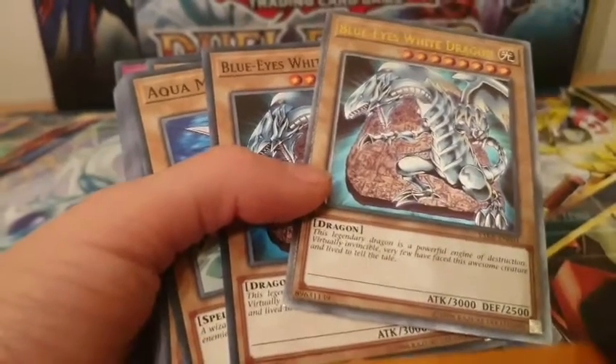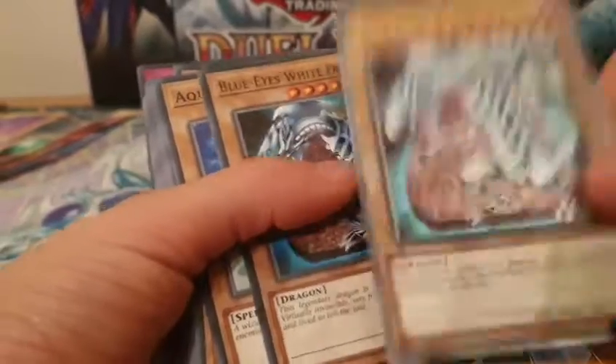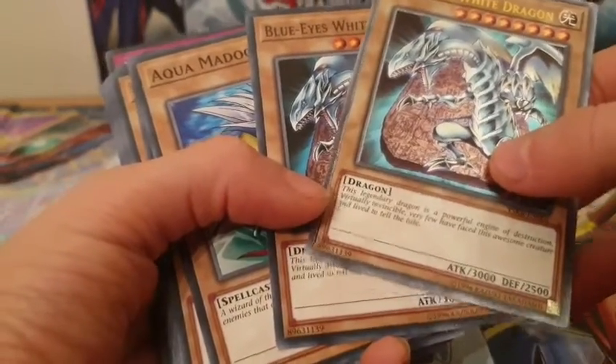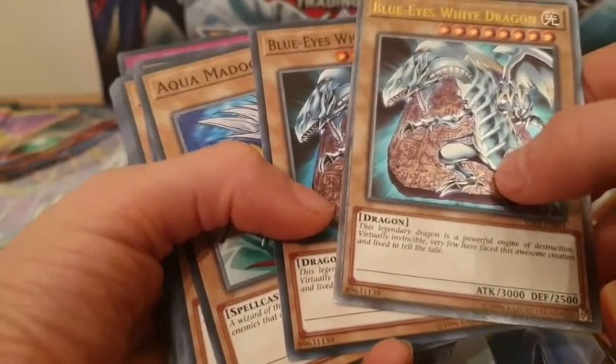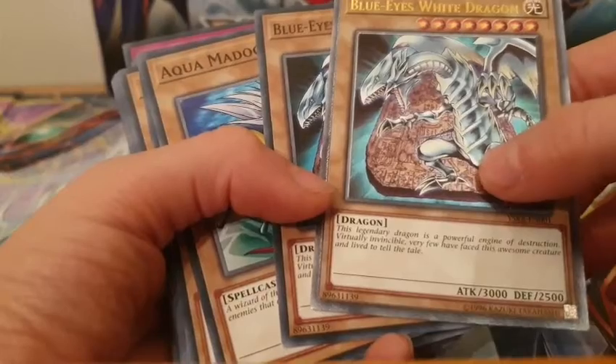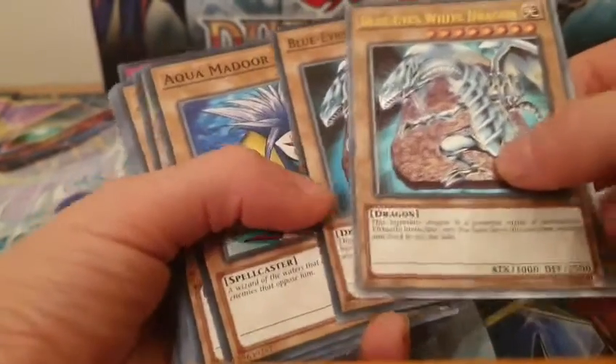Well, they gave us in the starter deck - they gave us Dark Magician. This one has: 'The legendary dragon is a powerful engine of destruction. Actually invincible. Very few have faced this awesome creature and lived to tell the tale.'